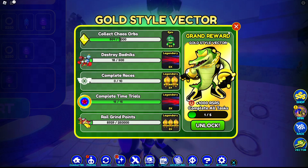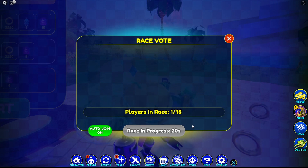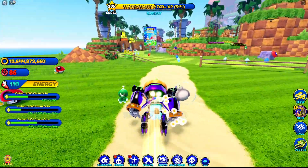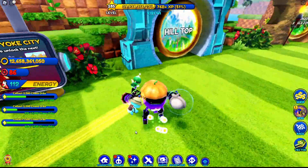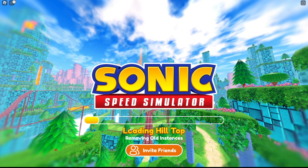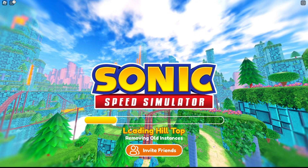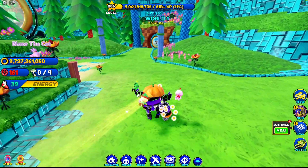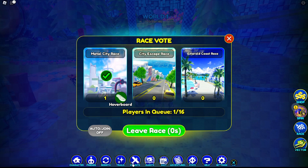We just completed the time trials! Now we're going to move on — actually, first we're going to hatch some eggs in Hilltop, and then we are going to complete our quest to get about a 20-minute magnet. That's gonna be really helpful and then we're gonna use that to get more chaos orbs. So now we have a 20-minute magnet and we can join into all the races.